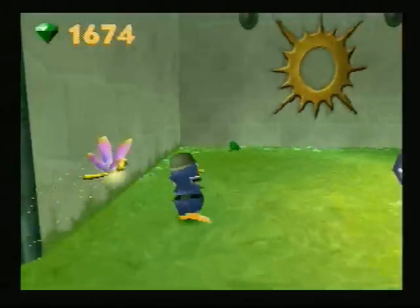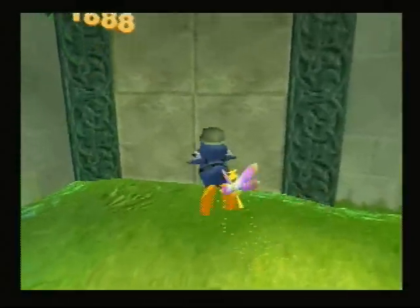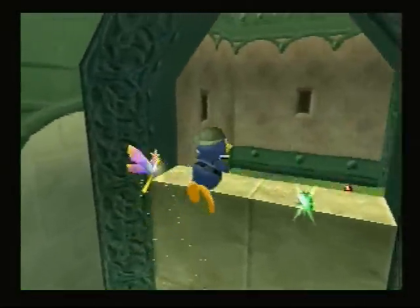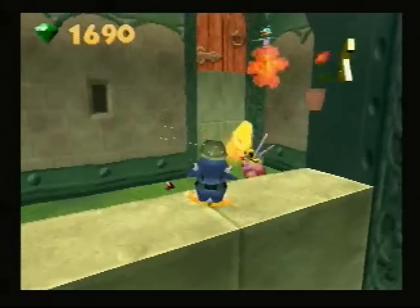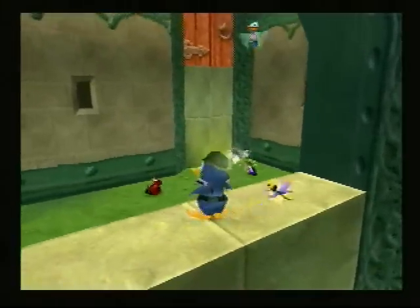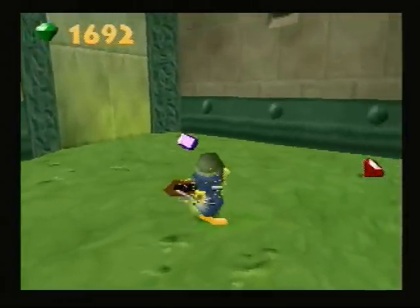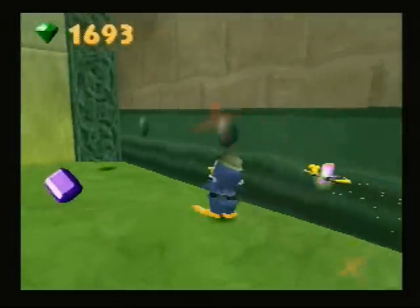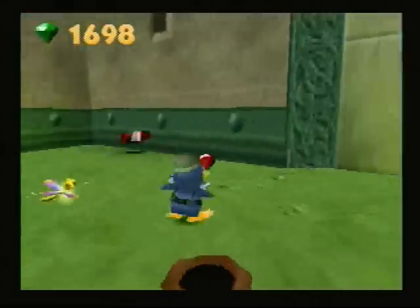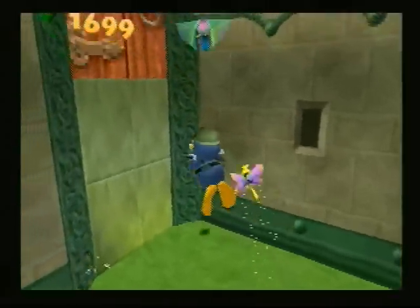Purple gem — those are always good to get. We'll come back to what's in that hole a little bit later. For now, just walk around, get the gems, and blast some enemies.